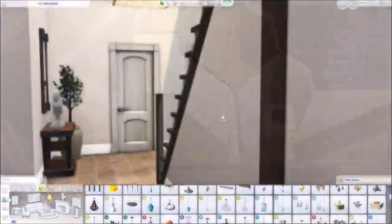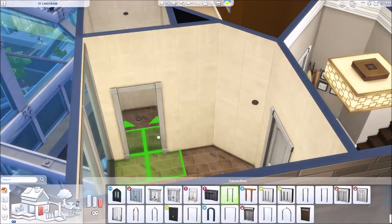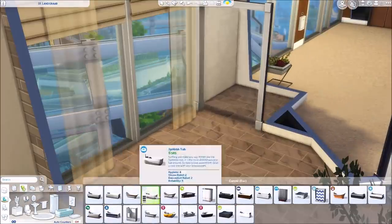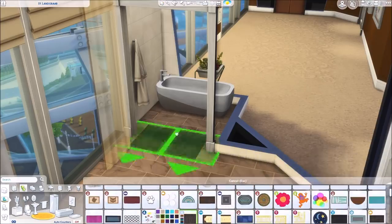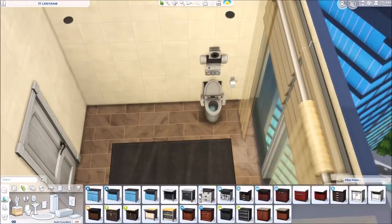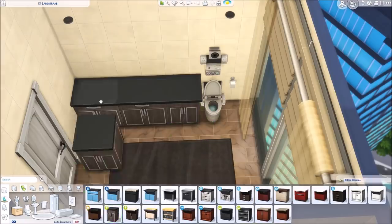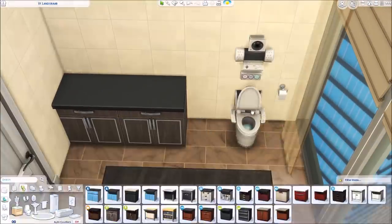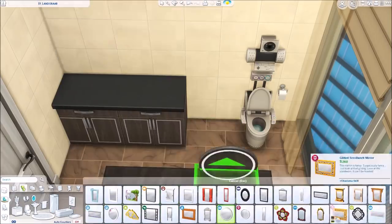For the bathroom I decided to leave it in the same spot as originally. I sized up those lights and the design worked really nicely for the look I was going for. There's no washer and dryer in this apartment — there is a hallway closet where you could fit one if you wanted to play with it. I imagine they send their laundry out. I definitely wanted to give them the smart toilet — I figured that would be appropriate for this apartment.